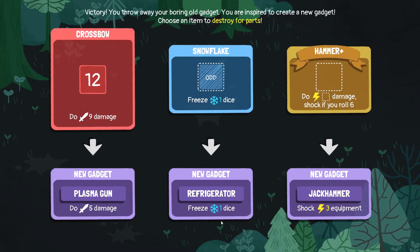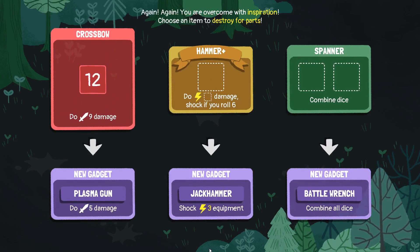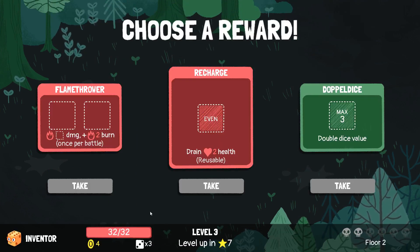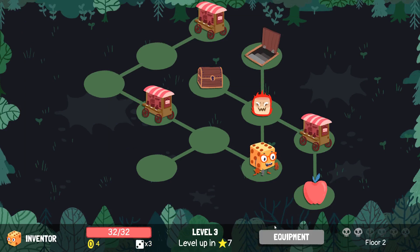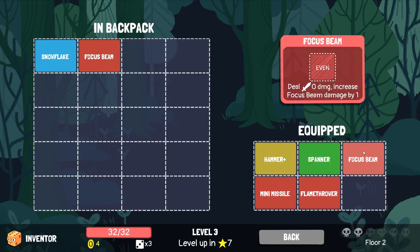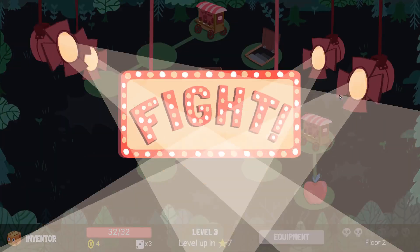Let's continue. Do snowflake and crossbow. Flamethrowers - that could be good. Recharge could also be good. Doppel dice could also be good. Let's go for the flamethrower, I think. Go for that. Let's fight the marshmallow.